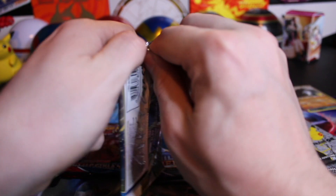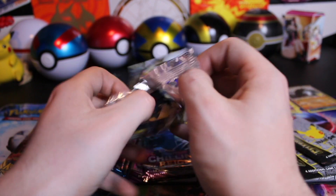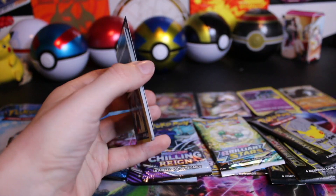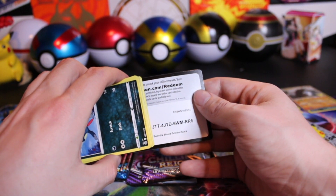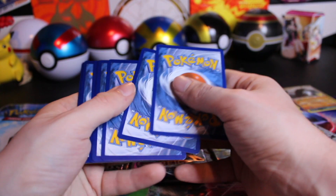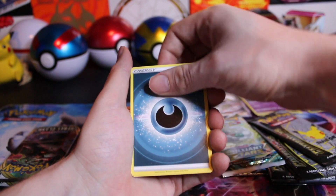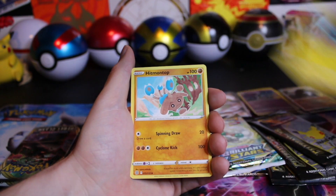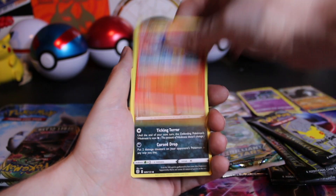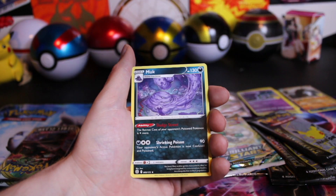Back to Brilliant Stars — still hoping for one of those Alt Arts. I will take anything, even the Honchkrow or the Luminion. I actually feel like the Luminion is the hardest one to get. Everybody I know has one of the Alt Art Charizards except me, of course. Luxio, Hitmontop, Sneasel — and Sneasel in the new set looks pretty cool. We have a Reverse Ultra Ball and a Muk.